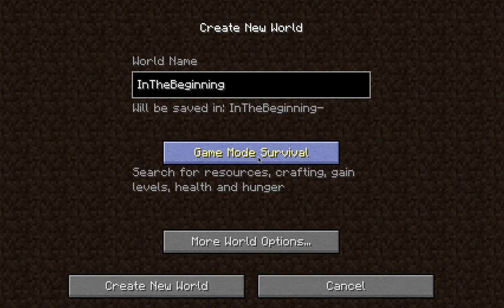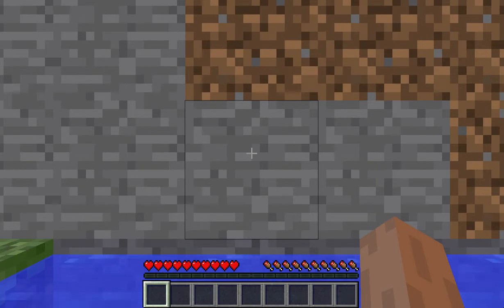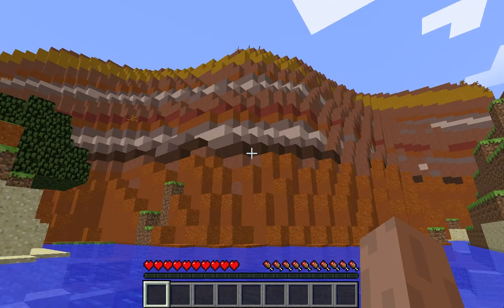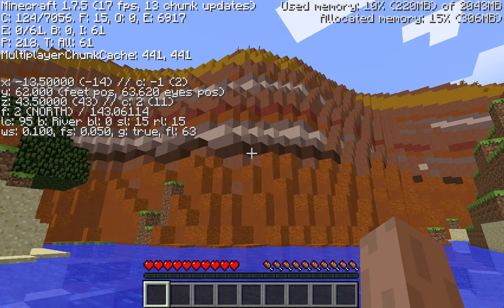I'm going to leave the world options alone and create my new world. When the world is created you'll end up in one of a variety of what they call biomes. A biome is just a type of terrain — there are birch biomes, plains biomes, desert biomes, and a snow biome. Minecraft does a really neat job of bringing these together. I've never seen this one before — if I hit Function F3 it tells me I am in a river biome, with dirt a color I have never seen before.